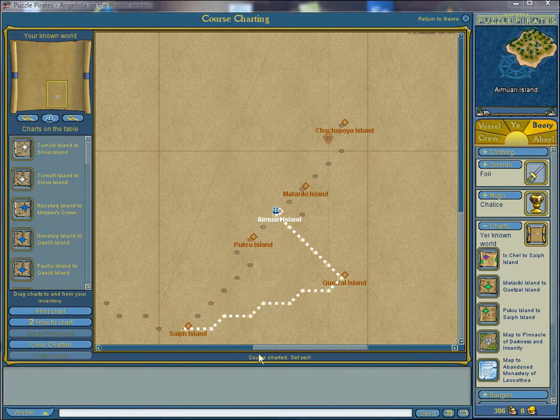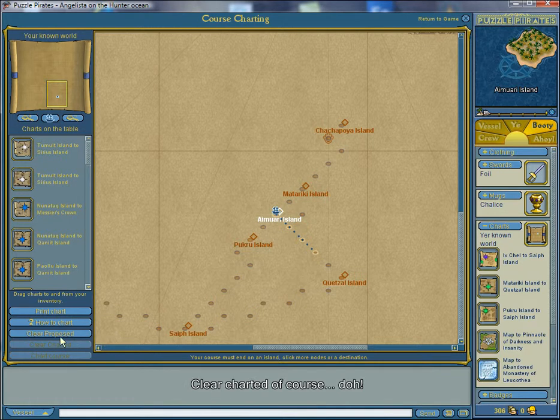Now I'm going to tell you about recharting. This can be done at any league point, which is the small dots between the islands. The reasons for recharting can be multiple — you might have gotten an expedition map that you want to go to, or you want to get to the closest island in a hurry. Let's say we've gotten to here, but then we got an expedition map up here. So what we do is we click 'clear course' there, then simply click on the island on that route. You can't chart to a league point, so you have to click to the nearest island. Then you click 'chart course' and you're well on your way.